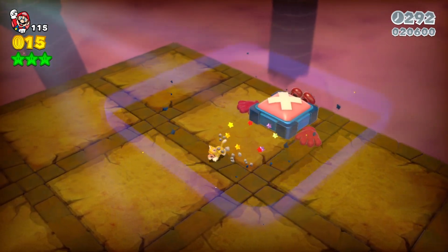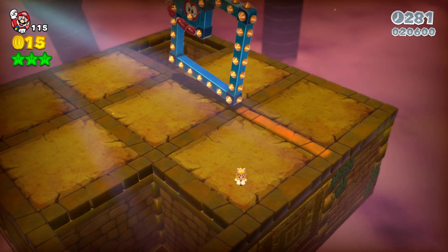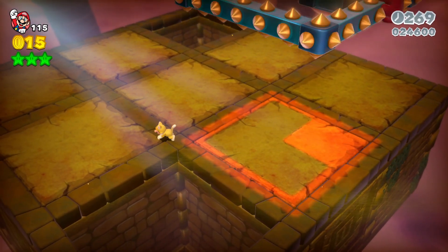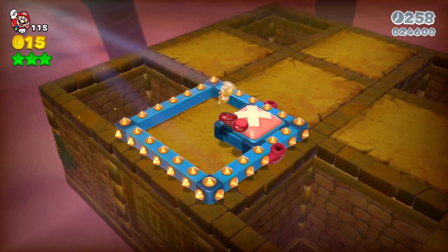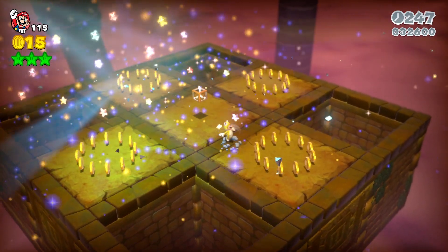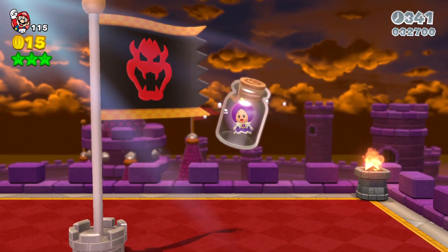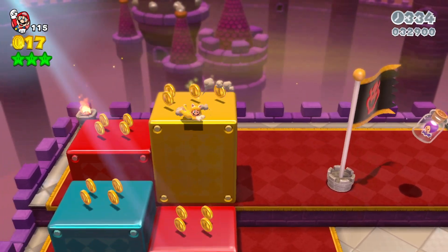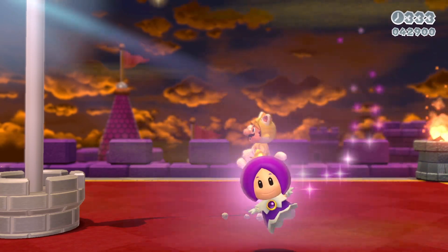Anyway, this is an easy boss fight — he's going to ground pound, so it's easy. Ground pound him. And that's how you do that — pretty simple. Let's go in there, and that's how you beat it.